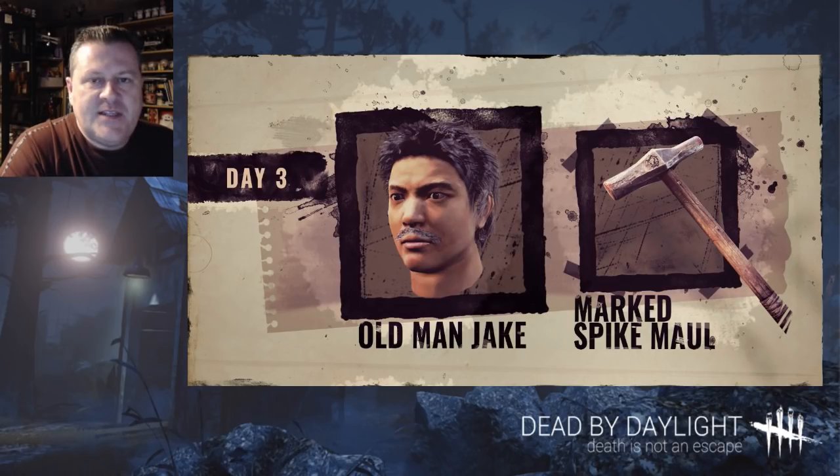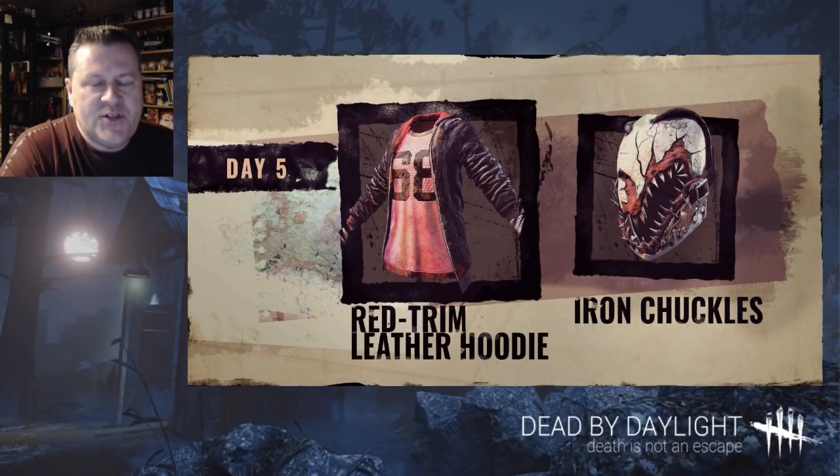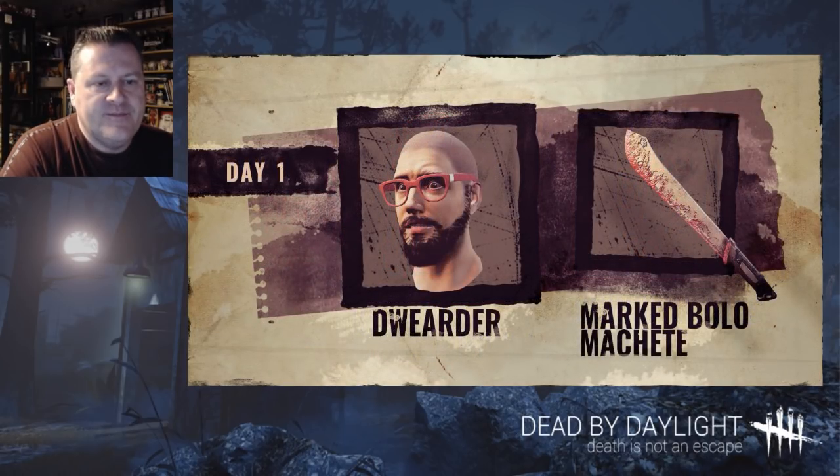Why it's taking this long I have no idea, but you're getting them — better late than never. The first day we competed we were going for the Dweirder and the Bolo Machete for the Trapper. Second day was the Old School Windbreaker for Claudette and the Bloodlust Axe for the Wraith. The Old School Windbreaker is similar to Science Fair Claudette.